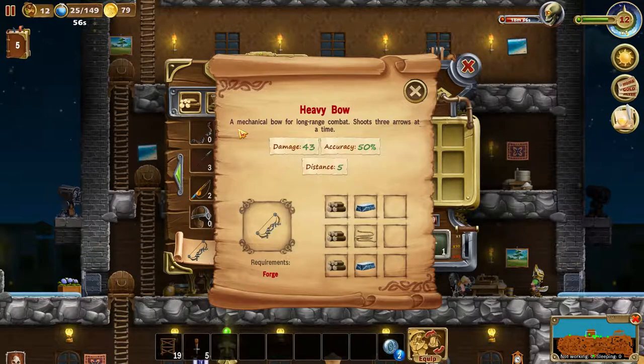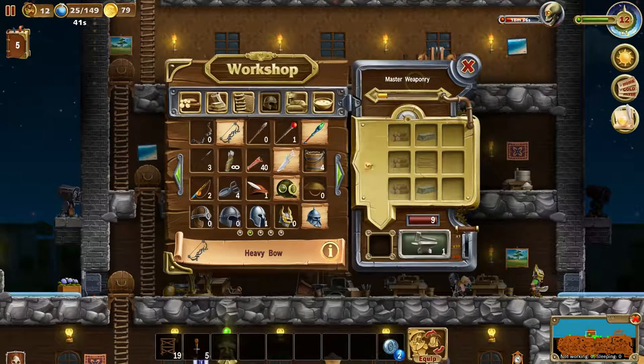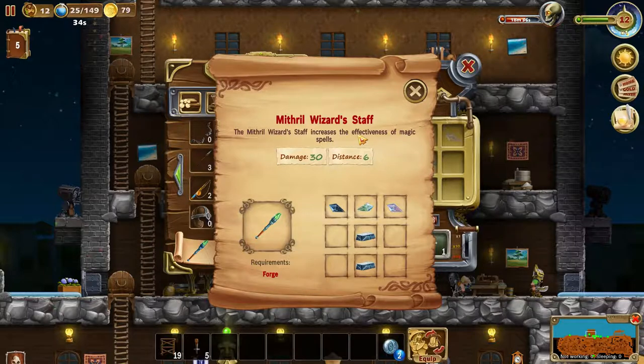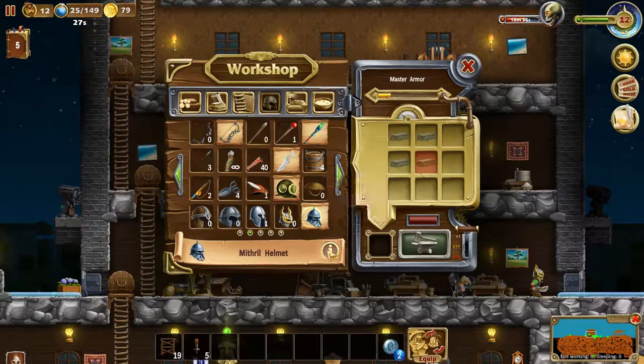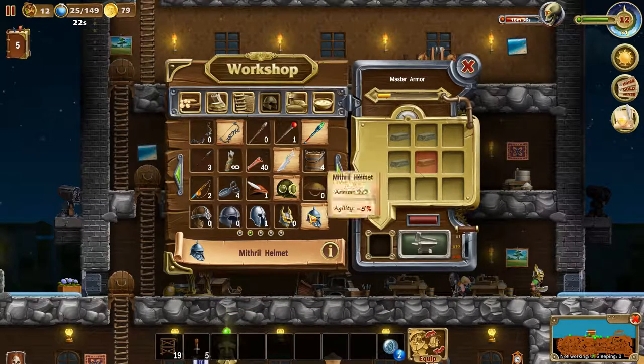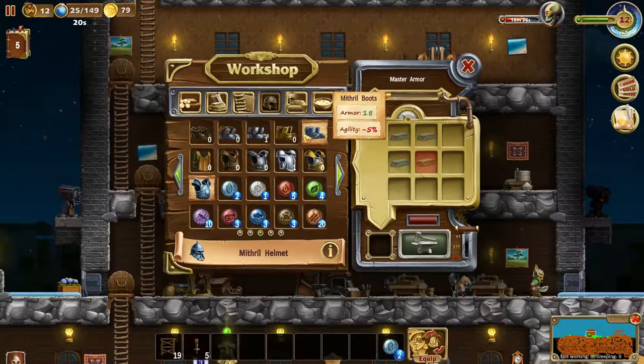The bow is a mechanical bow for long-range combat — shoots three arrows at a time. Damage 43, accuracy 50, distance 5. The mithril wizard staff increases the effectiveness of magic spells: damage 30, distance 6. We also use crystals. The helmet is the same but has more armor and less agility, though armor is definitely worth it.